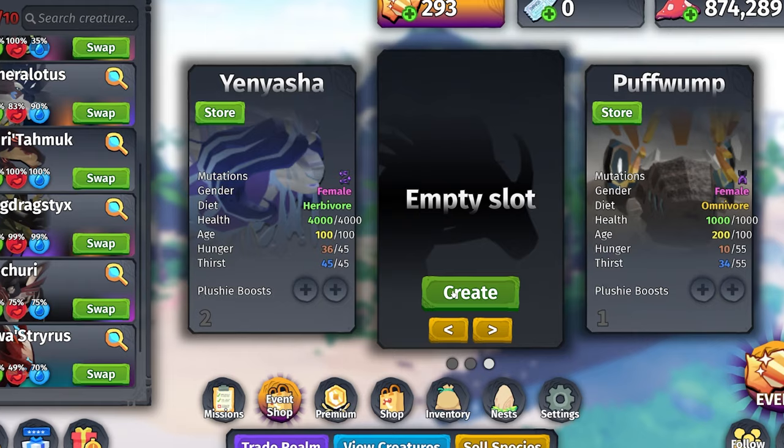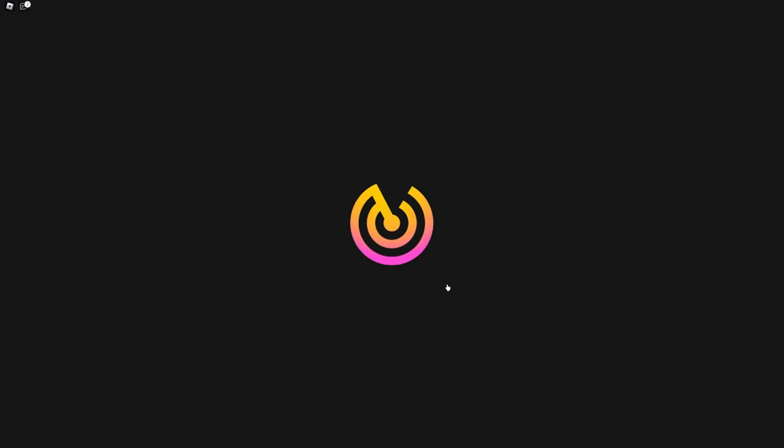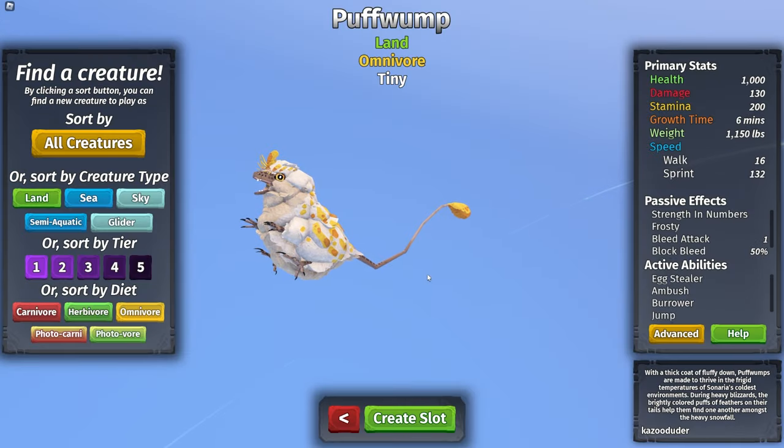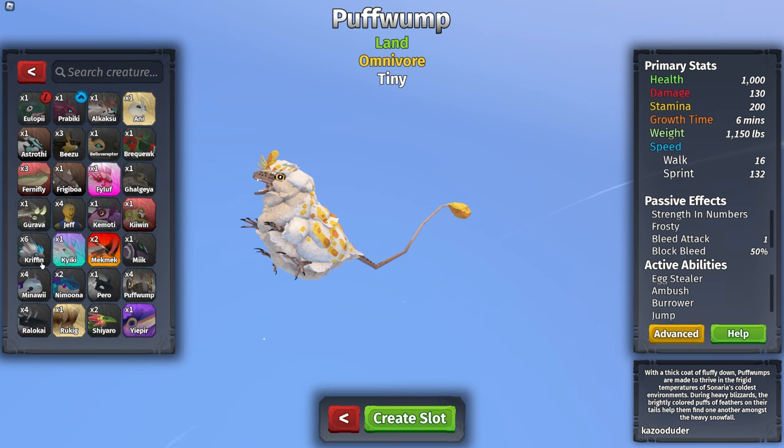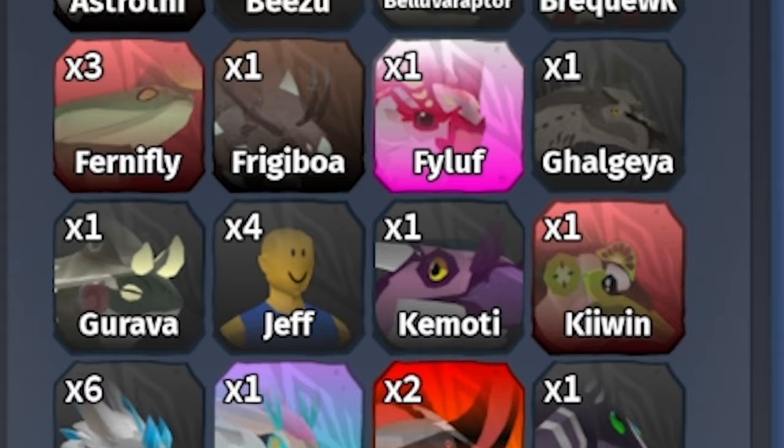To make this as easy as possible, I recommend getting a tier 1 creature. If you're not sure which ones are tier 1s, there is literally a sword icon by tier — go to this tab and click tier 1. You can see every single tier 1 creature there, but I recommend the Puffwump.